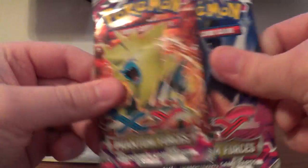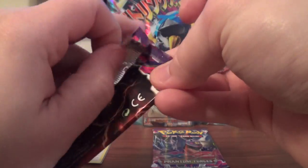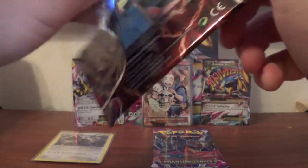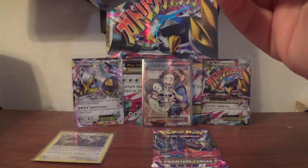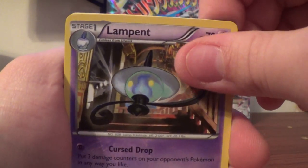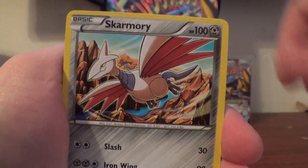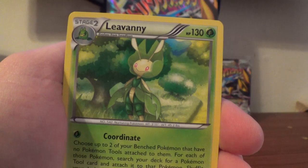Two Phantom Forces packs. I think we'll open Mega Manectric. We have Lampent, Robo Substitute, nice VS Seeker, Alomomola, Scraggy, Roggenrola, Frillish, Venipede, Pearl in Reverse, and a Lumineon Regular Rare.